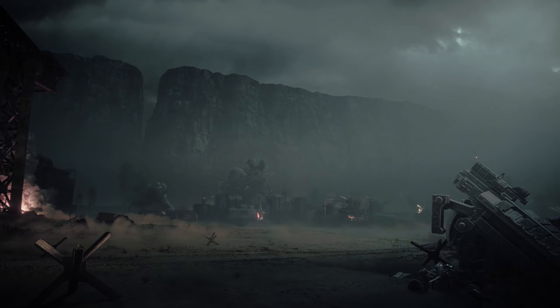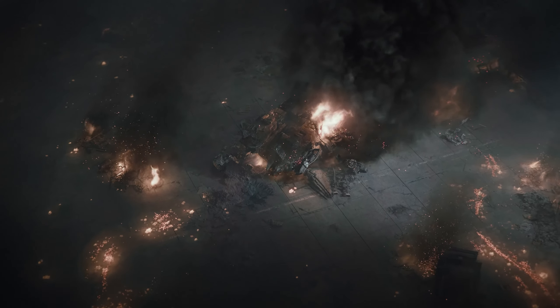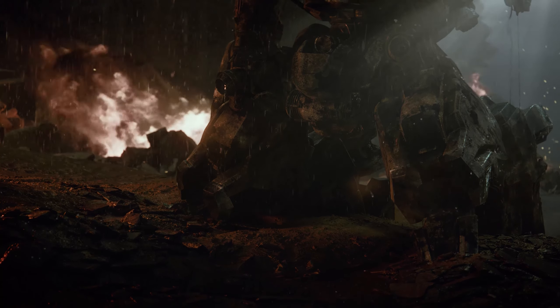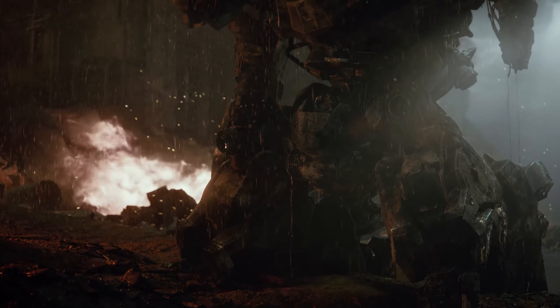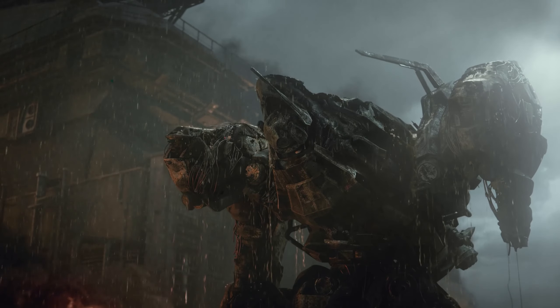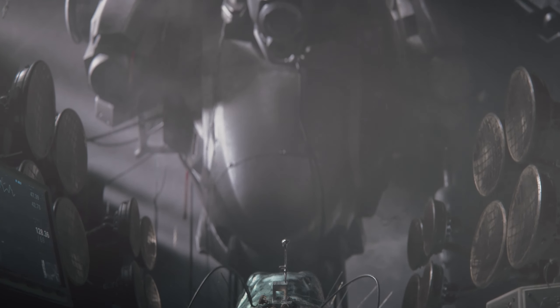Was there any Armored Core theming to it at all, or was it just kind of like a light panel? It was a light panel. The overall theming of the room was, I would say, maybe Armored Core-ish, but really the biggest Armored Core thing going on in there was they just had big flat-panel screens all over the place playing the same demos that you've already seen, especially the gameplay demos. While you were there on those demo screens, did they show anything that we haven't seen before? Maybe the HUD? No, there was definitely nothing new.